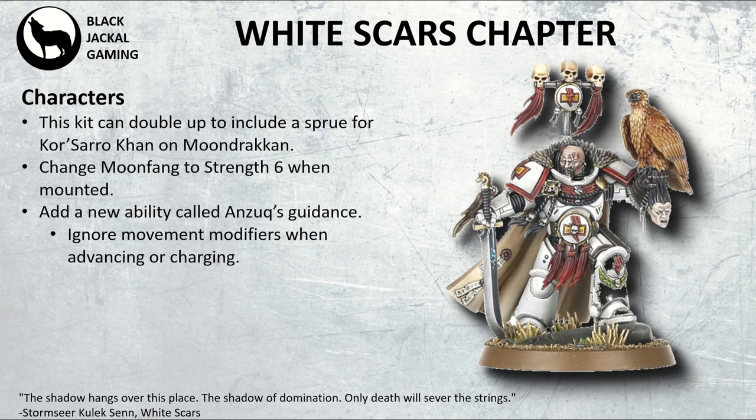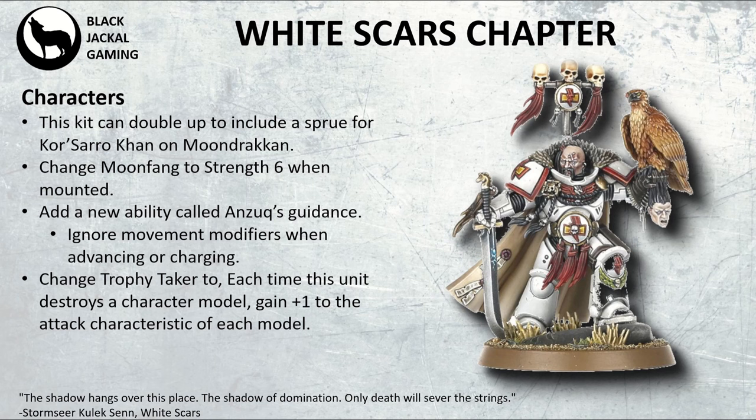You want to give him a new ability around Anzuk, so his eagle does a little bit more than just sit there and look pretty. Maybe he ignores movement modifiers when advancing and charging — like a falcon scouting out the area so they're aware of everything in the way and can navigate more easily. His other ability, Trophy Taker, isn't the greatest — you get a CP for killing a character, which is always hard to pull off. Rather than the CP, it'd be nicer to gain a buff for the unit for the rest of the game, similar to how sagas work with Space Wolves: if you destroy a character model, you get plus one to the attack characteristics of the models in the unit, which would be quite nice with outriders.